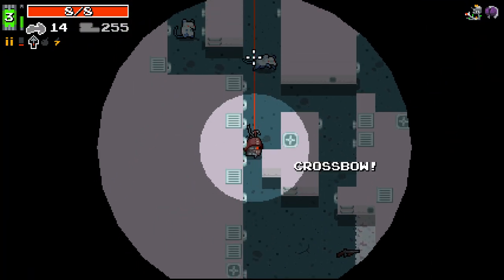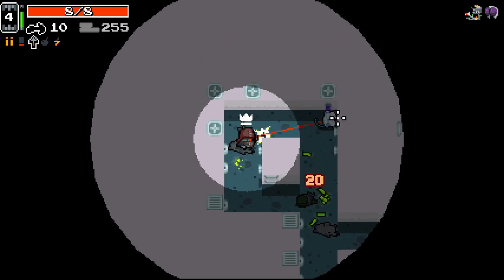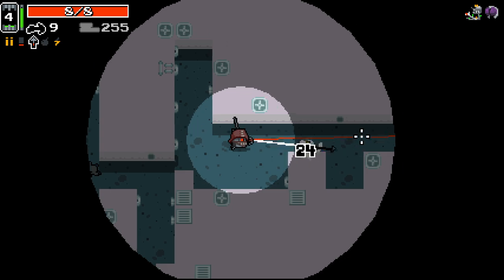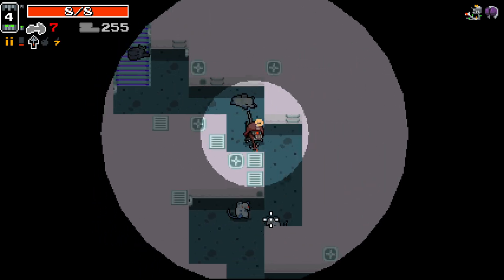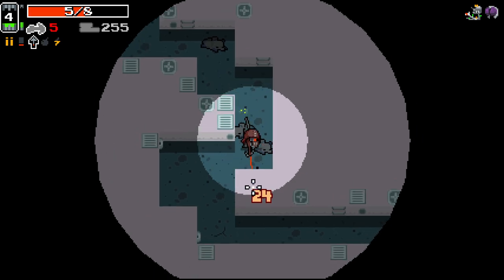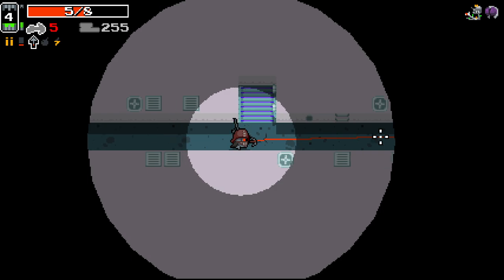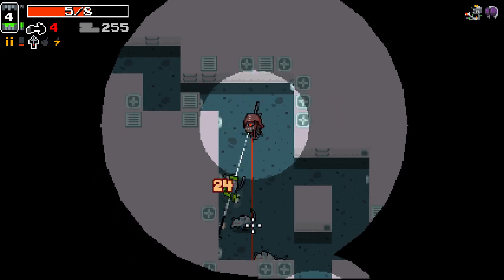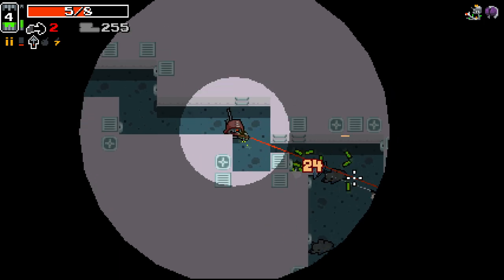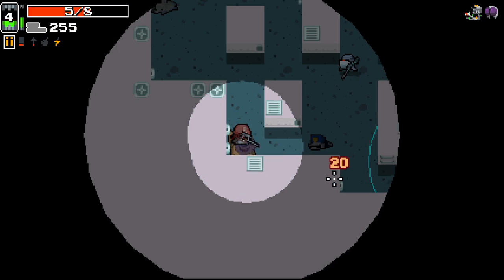We'll go with the crossbow here. Got to be very careful against some of the enemies down here because they are spicy. Like that one that just hit me. It's always scary going down really long corridors like this. I've only got two ammo left on this thing, so let's be careful.